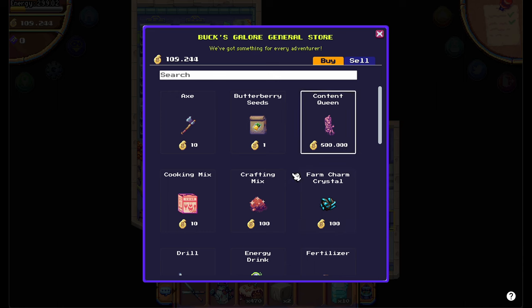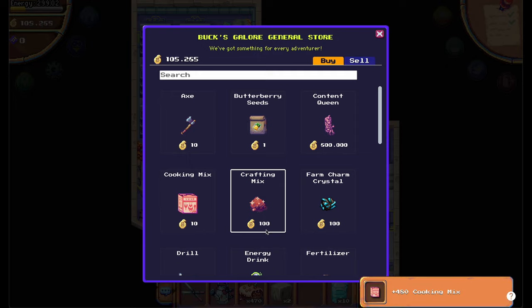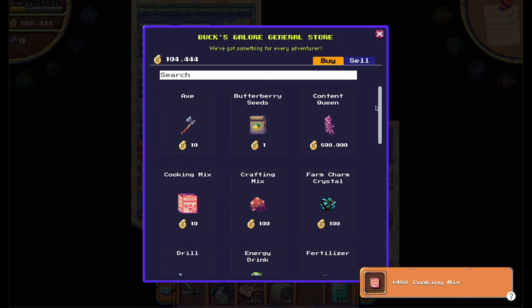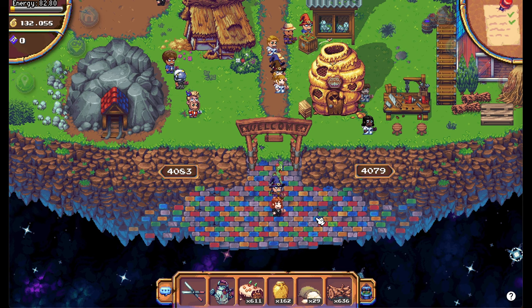So let's go to Hazel's shop and buy the right amount of Grumpkin Seeds and Cooking Mix. If you don't have a Silk Slug yet you can buy one here for 1000 Berry.